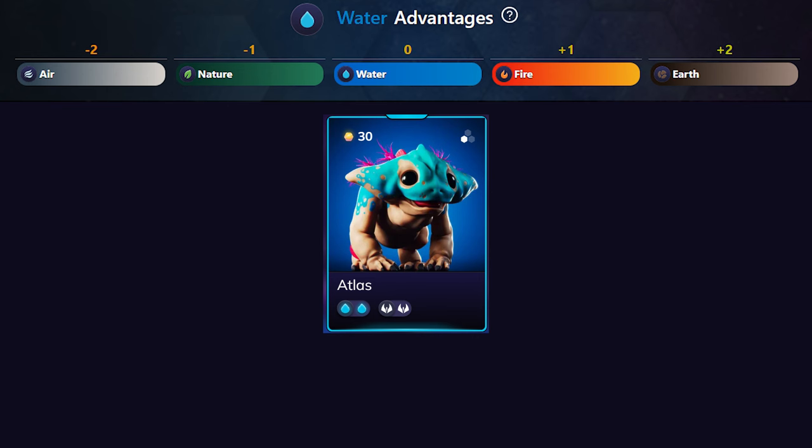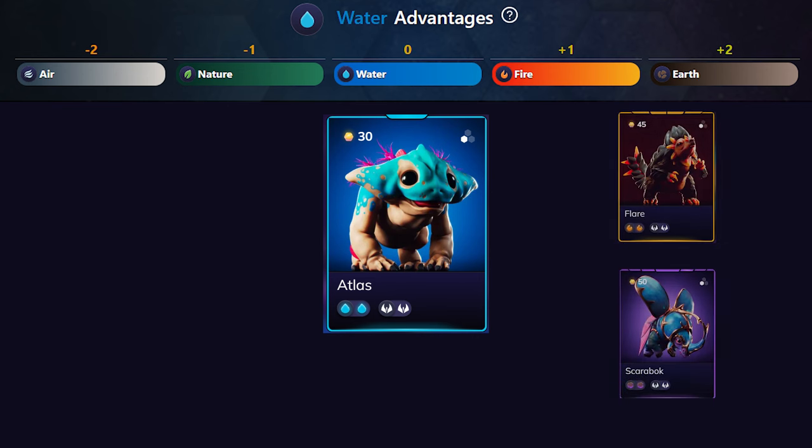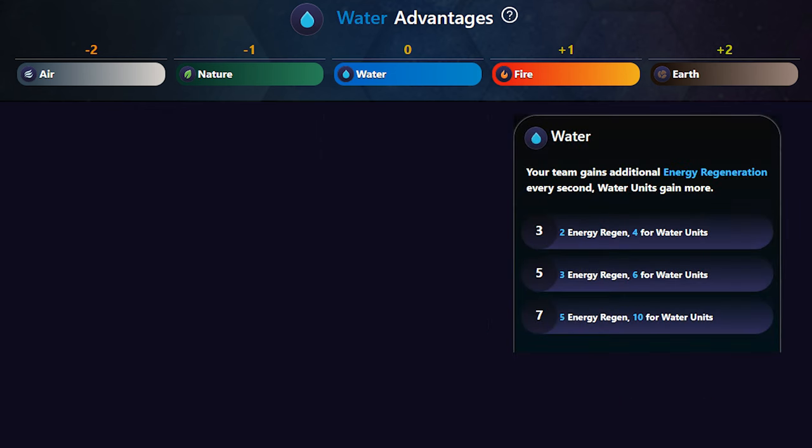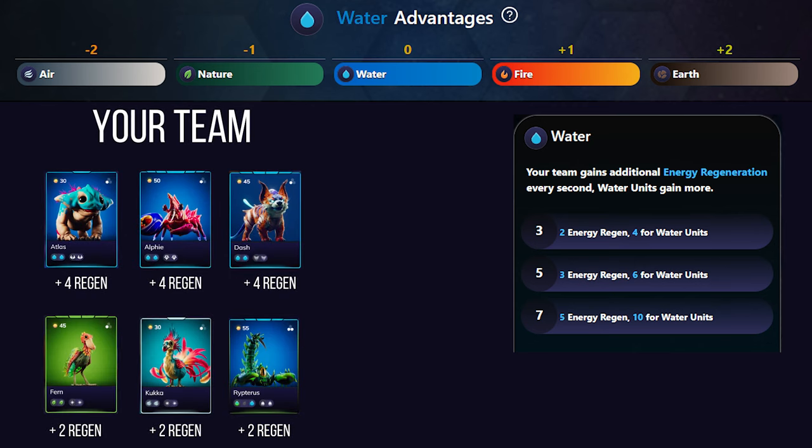Water affinity has a natural advantage against fire and earth — think of a powerful hose extinguishing a bonfire or a flood washing away soil. However, it's not as effective against air and nature, where it's like water evaporating into thin air or being absorbed by plants. When it comes to synergy bonuses, water affinity excels at providing your team with extra energy regeneration, especially for water units.